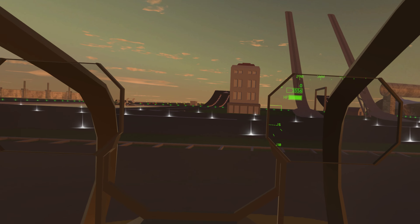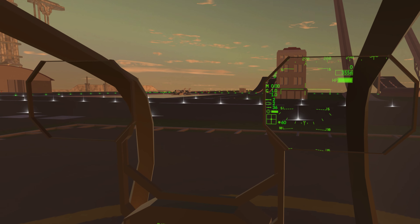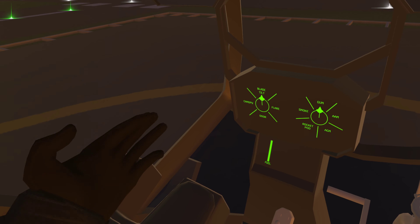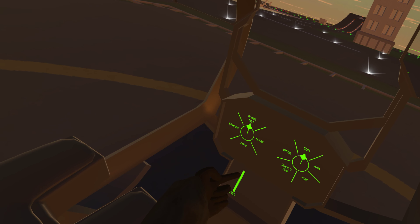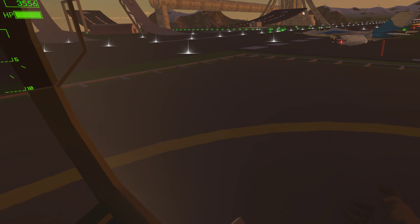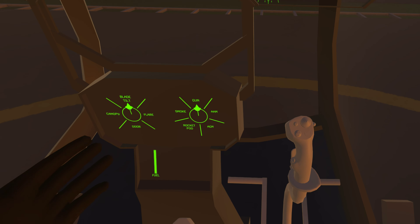Blade tilt is a thing but it's really not needed in this world — it's more for taxiing comfort. Also, there is fuel: you have to watch your fuel. It lasts quite a while, but if you're flying for a long time you will run out. You can land at any of the spots where the planes are and it will refuel you, as well as rearm and repair you.